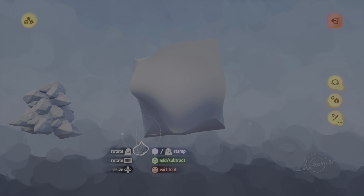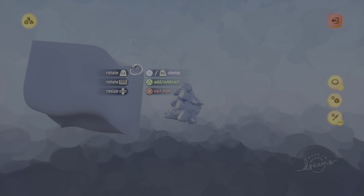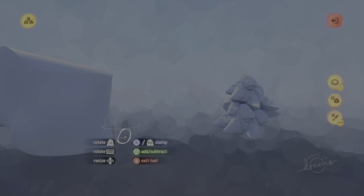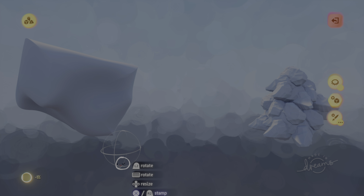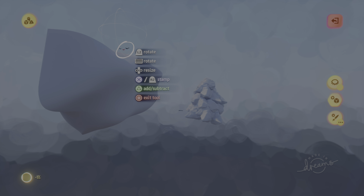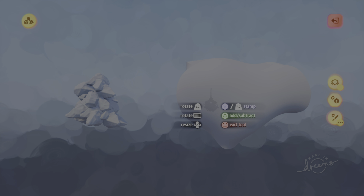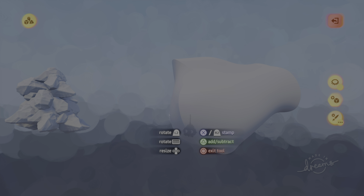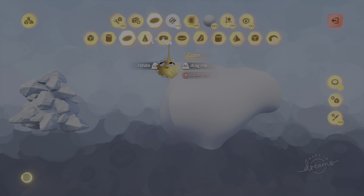You can go inside the rock and so forth. When you make it gigantic you're essentially texturing it more. You can see how it's all textured over there. All you really have to do is get a basic shape down first.